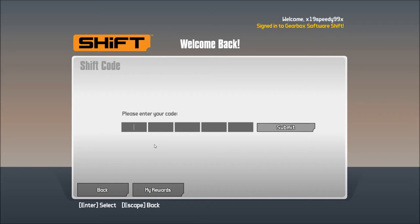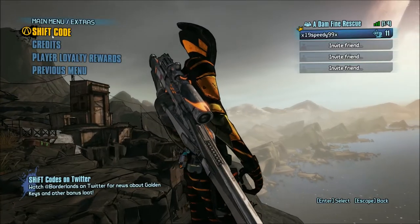Once you head there, you choose a Shift code and you enter it in. I'm just going to use 'xxxx' for demonstration purposes, and you submit it — but it's obviously fake, so it's not going to work.